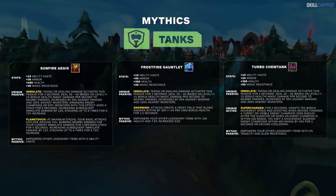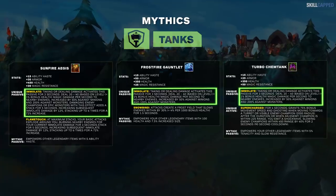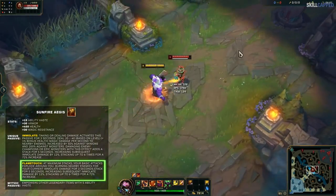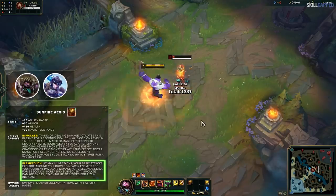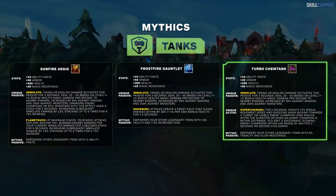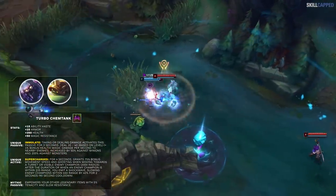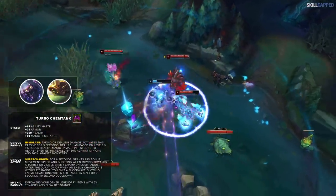The other three tank mythics are Sunfire Aegis, Frostfire Gauntlet, and Turbo Chemtank. All of these are built out of Bami's Cinder and will have the Immolate Aura for some AoE damage. Sunfire Aegis is basically the same item but stronger — as long as you're damaging champions with your Immolate Aura, it begins to stack. At full stacks, your auto-attacks burn enemies for Immolate damage over 3 seconds, making it great for tanks who auto-attack frequently like Mundo or Sejuani. Turbo Chemtank is literally Righteous Glory and Sunfire Cape in one — you gain a burst of movement speed for 4 seconds towards enemies and slow them on contact, perfect for Rammus or Skarner.